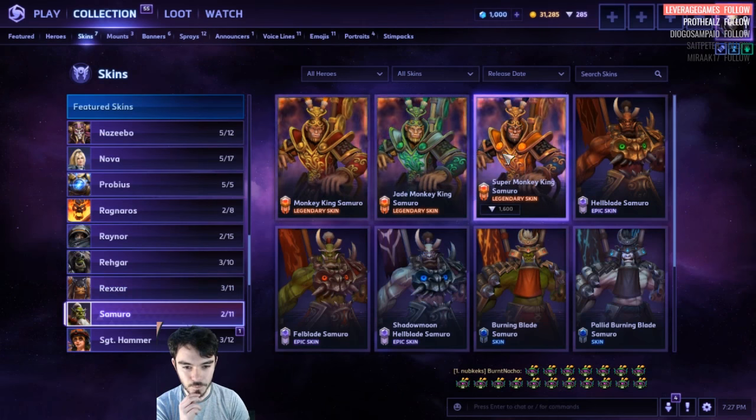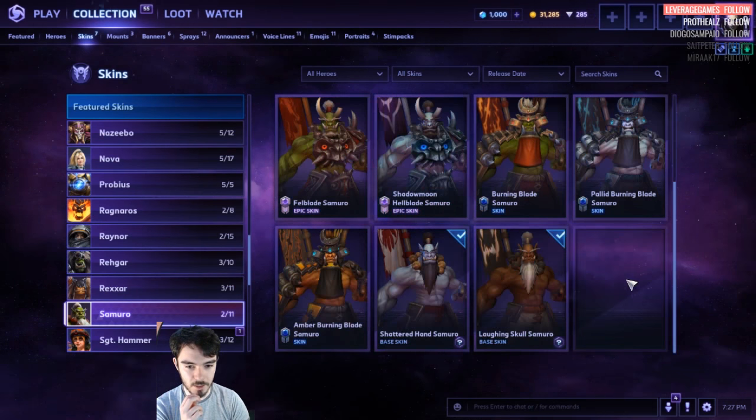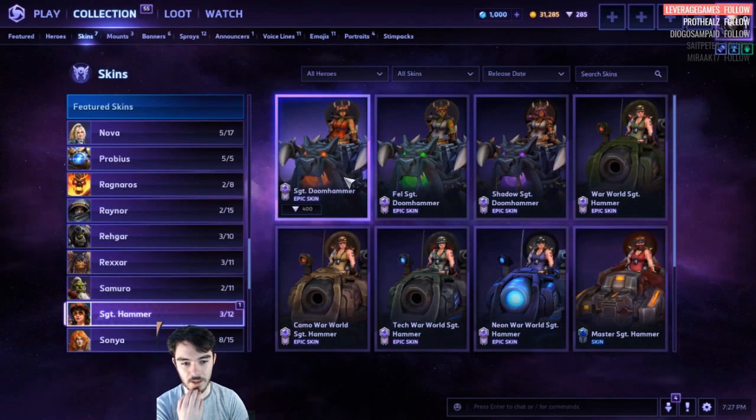Samuro. 1,600 for the monkeys, 400 for Hellblade, and the Master Skins. They really need to make the Master Skins more expensive — that's the big thing that's striking me from this.